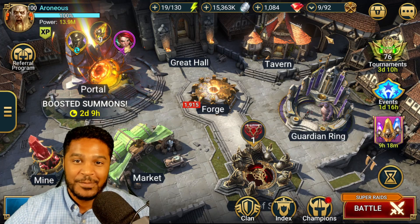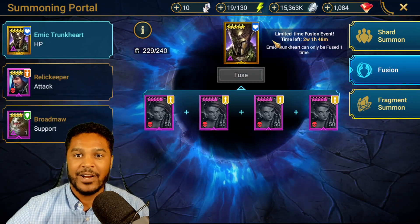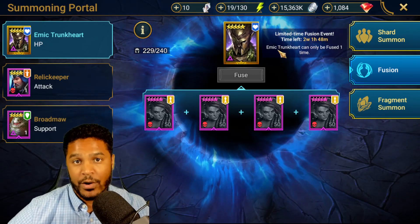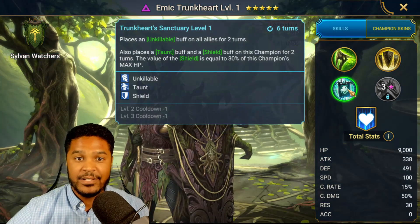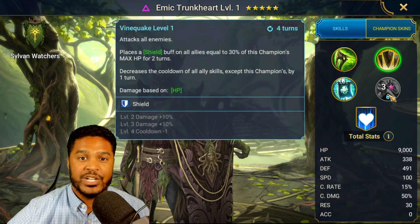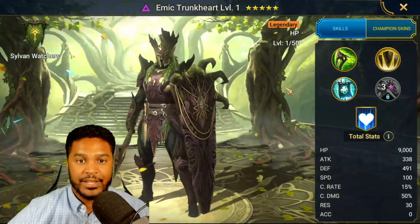First things first - Emic Trunk Heart is a fantastic champion. They did nerf him a little bit on his A1, so he's not going to be created mainly for infinity anymore, but he can still be utilized in an unkillable clan boss team, still strong in Shogun's Grove, still on defense in arena, and general progression in the game as well. So I'm definitely going to go for this guy on this free-to-play account.